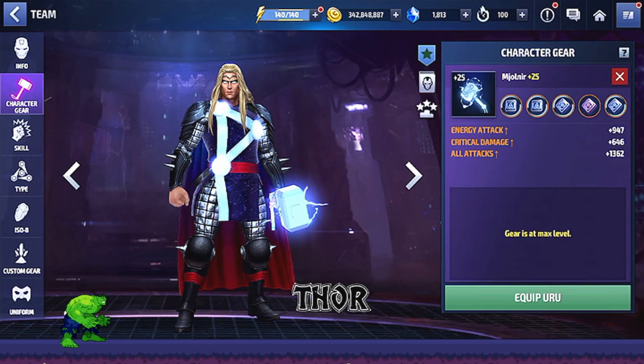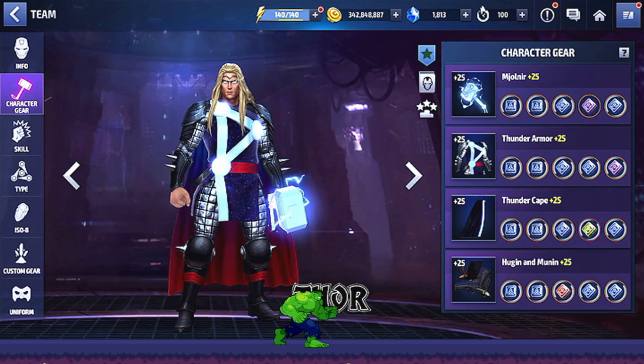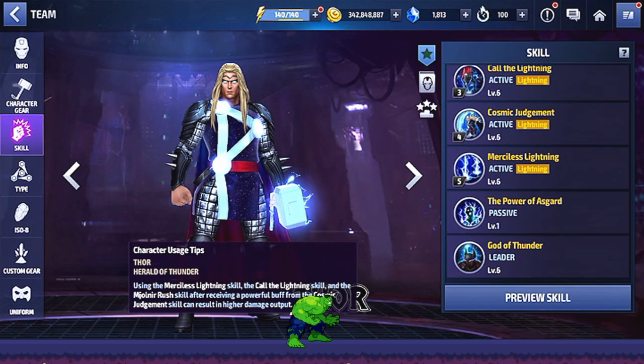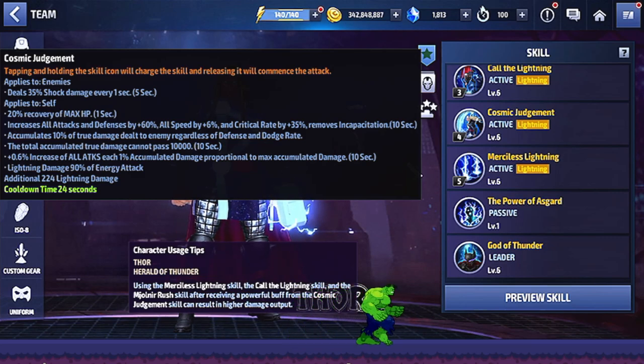Thor can take advantage of the leadership tag, though we won't be using it. He's built pretty decent but not the best — I have 5-star energy attack urus on him. If I had those at mythic or had some Odin's Blessing on him he'd be quite a bit stronger, because when you increase the stat Thor's damage really goes up. As for skills, they're all at six. On the four skill you get critical rate, but you want to make sure you hold the skill until it clicks on 10 before you get max critical rate and max attack — if you just hit and cancel you only get 20% all attack.